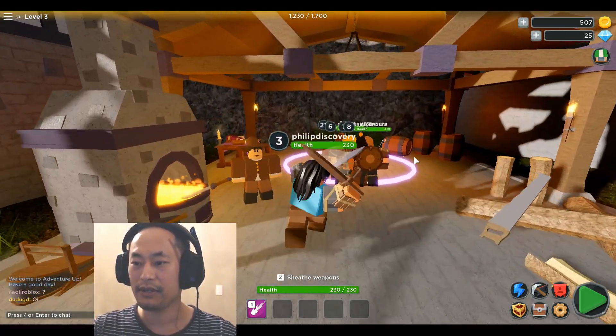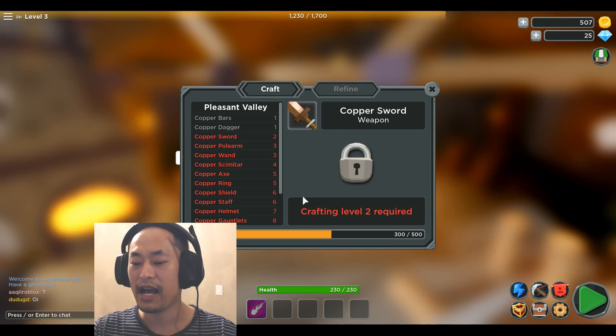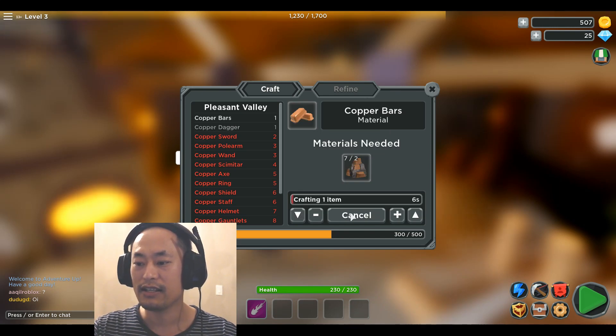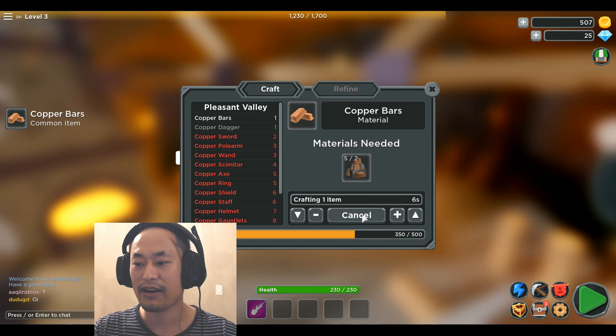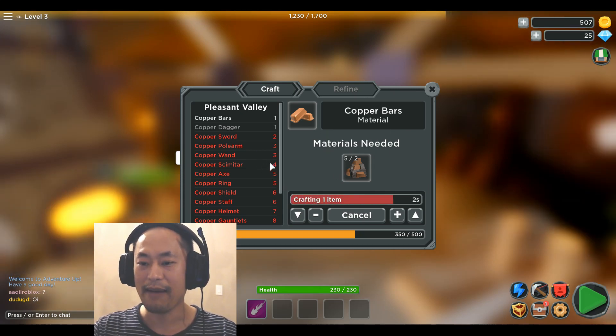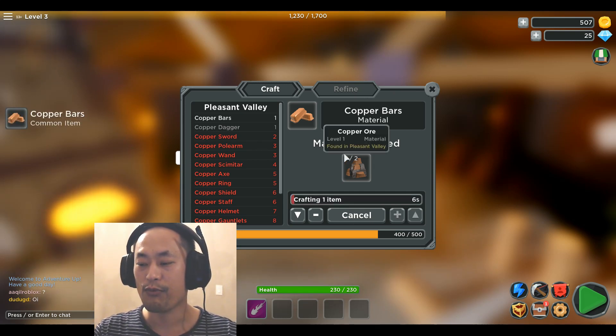Now we want to craft some more items. I want to craft a copper sword, but I need to get my crafting to level one first. I need to craft more items — the more you craft, the more XP you get. I can see my level going up. I need to reach level 2 in order to craft the copper sword. Oh, I can craft one more!